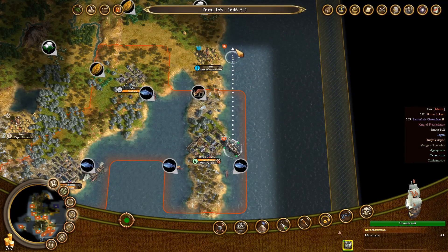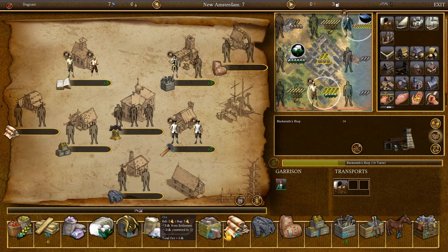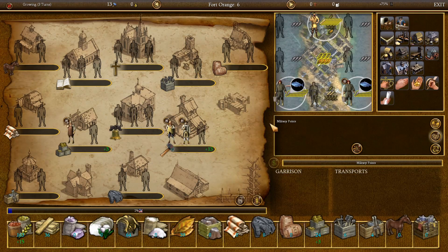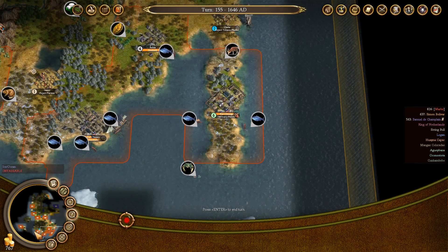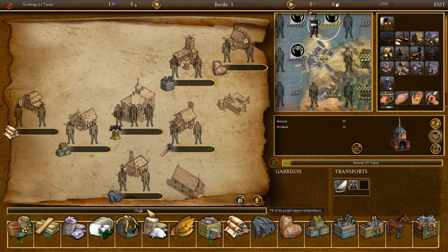Hey, and welcome back to some more Sid Meier's Colonization. I'm just going to move the 200 ore from New Amsterdam to Fort Orange, because Fort Orange cannot get its own ore, but I can still produce tools there. So we might as well do that. I'm not going to wait for the city to grow — I'm just going to move that blacksmith right away. It'll still grow in 11 turns anyway, so that's fine.